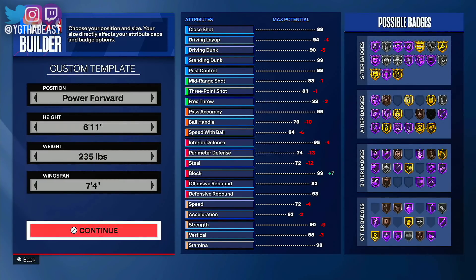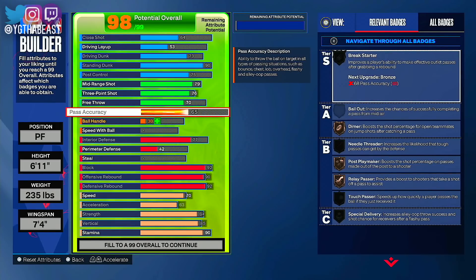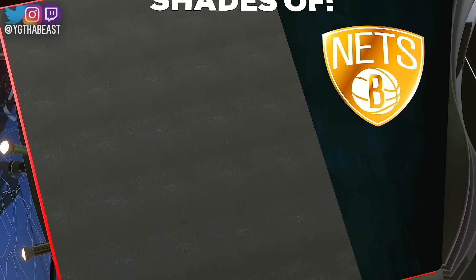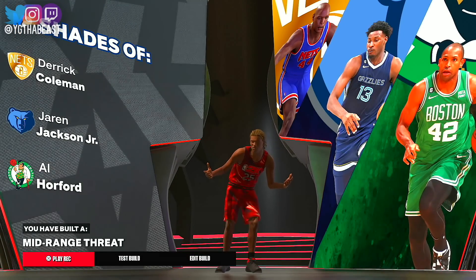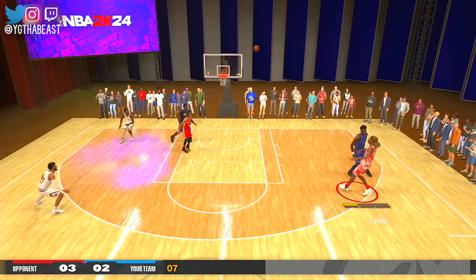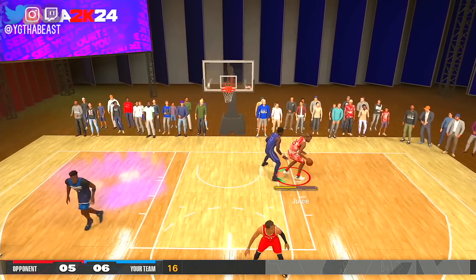For my six-foot-eleven people who want to play Park, I had to see what was going on with the power forward. You could probably drop it down to six-ten or six-nine. We got standing dunk on 90 — if you're only playing Park you don't really need free throw. The vertical is at 85, so if we're banking on vertical being like it was in 2K23 you'll need that for blocks. Comparisons are Derrick Coleman, Jerry Stackhouse Jr., and Al Horford. But look at my stamina — mid-range and post playing looks like it's back.